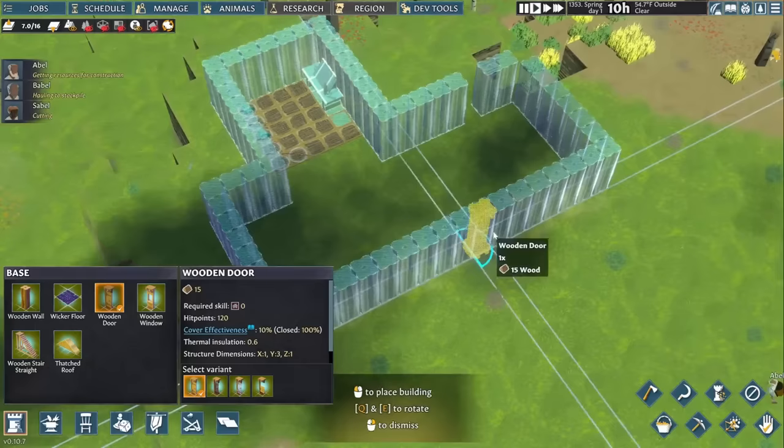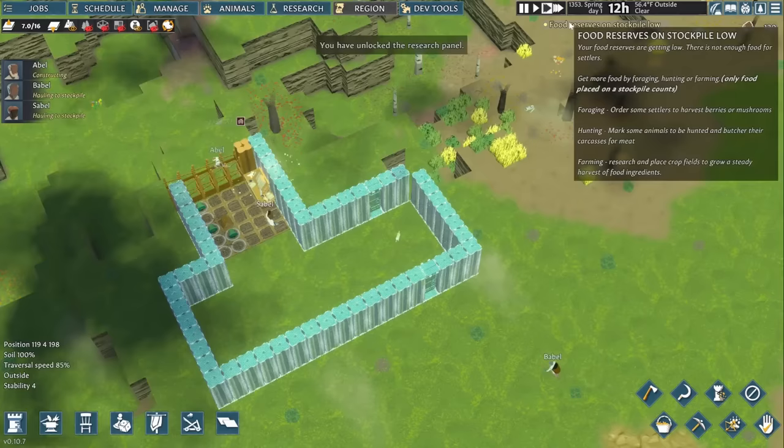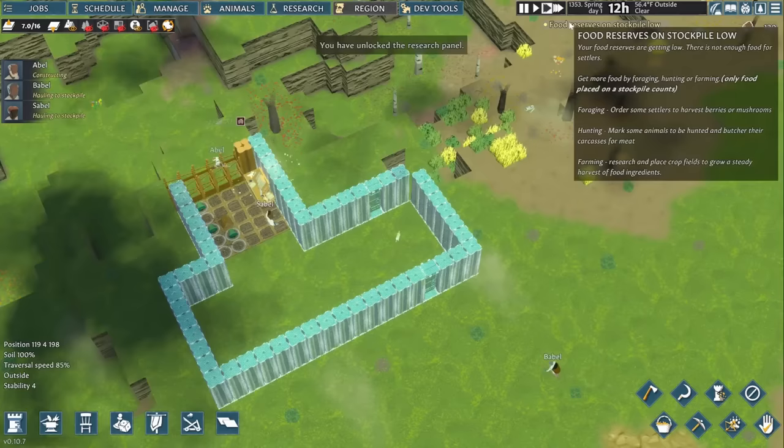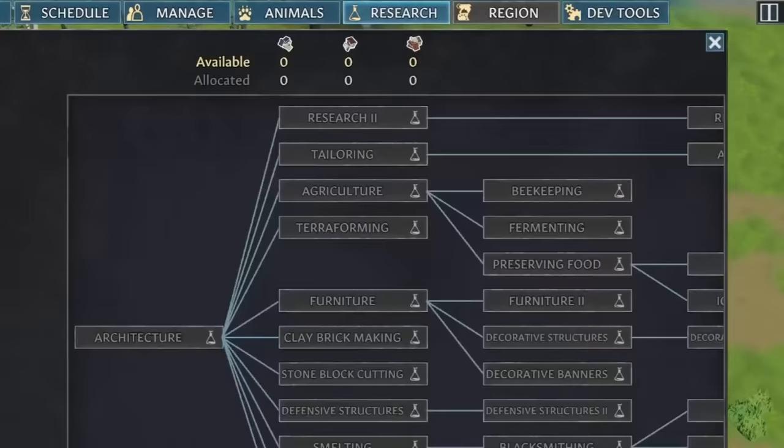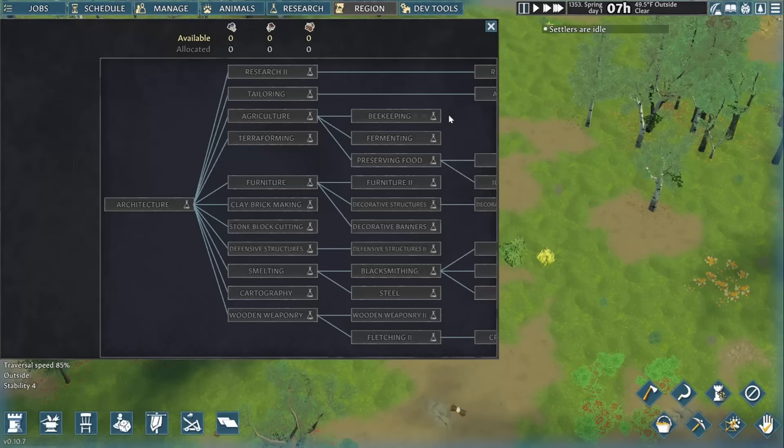Making one big building like this is a lot more resource efficient, although we'll move away from it over time because it doesn't look as nice. Abel finishes building the basic research table. Villagers do research in Going Medieval by writing various tomes, including chronicles I'm going to set to make forever. You choose to dedicate these towards unlocking certain technologies in the research tab, that'll let you do things like smelting, agriculture, brewing, and a lot more.